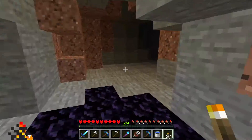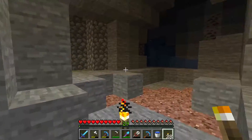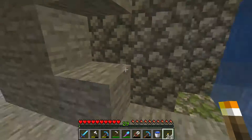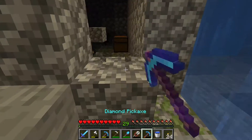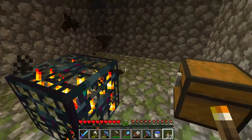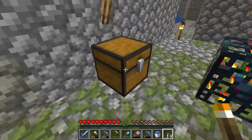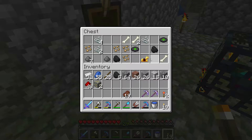Immediately we run into a cave — I've been in here for like a minute. What is this? I'm still on peaceful mode, so we're not gonna hear anything. Zombie. I found a skeleton spawner, so we're happy. Bats. We already have those music discs, but we'll take everything.